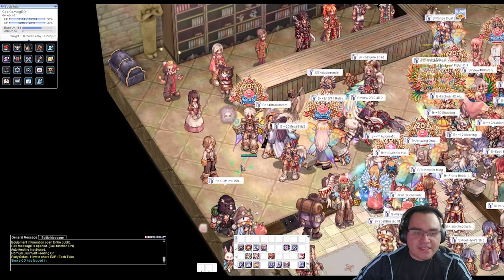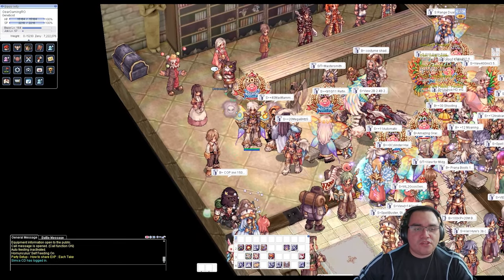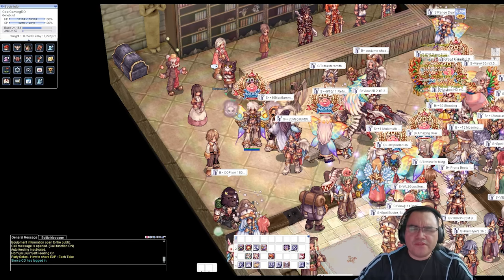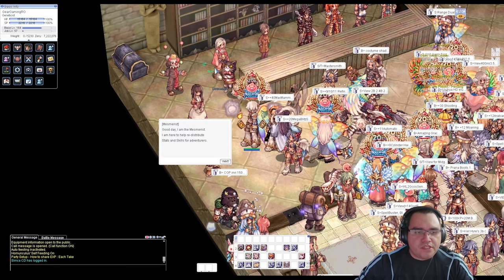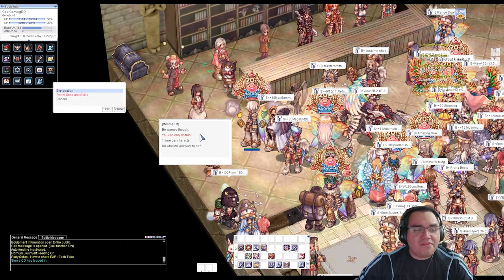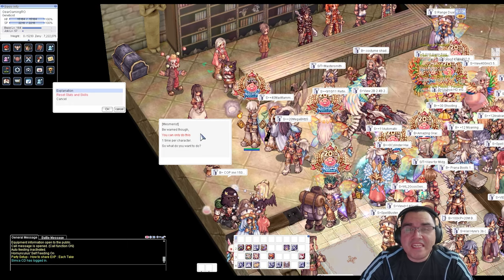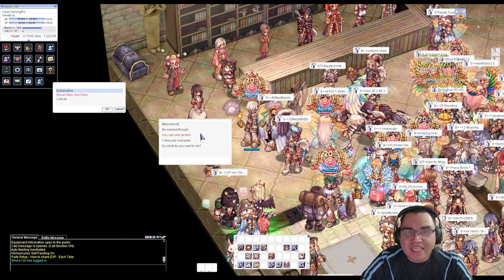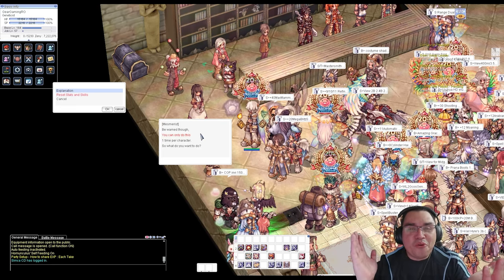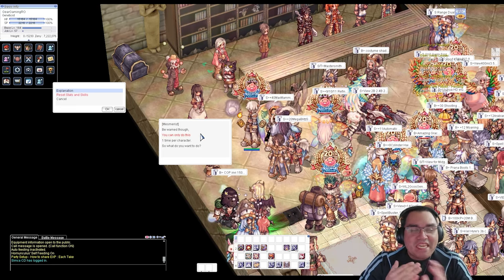There is also another way to reset your status and skills, and that's by talking to the Mesmerist. I'm not sure if it requires VIP or not, but just talk to her. Be warned — you can only do this one time. I haven't done it because I'm probably going to need the reset for both skills and status once I reach my next job, and I don't know what I'll need yet, so I'm saving it.